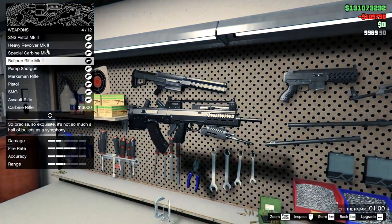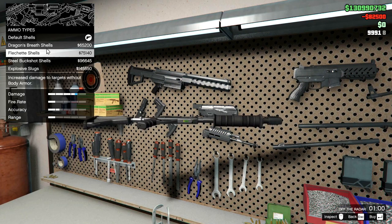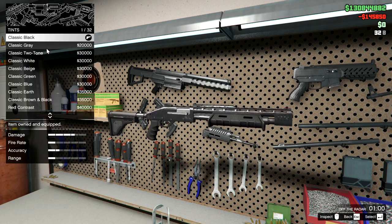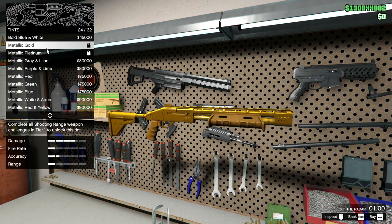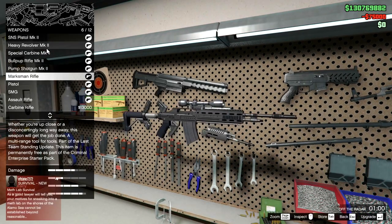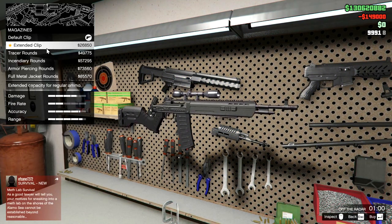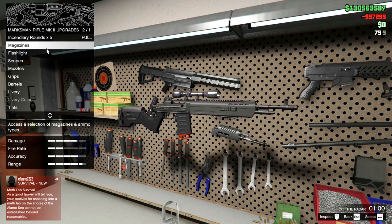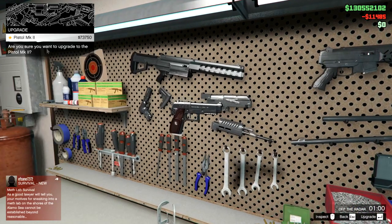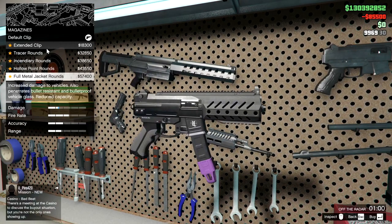We'll upgrade the rest of these to Mark II. I think I'll go explosive slugs for the pump shotgun — I really like explosive slugs for that — and give it a tint too. We'll make it pink, something coolio. Marksman Rifle upgrade — so now I do have everything, which is really cool. We'll go incendiary rounds for that. The SMG — I really like this SMG, it looks really cool when it's upgraded — I'll give it incendiary rounds.